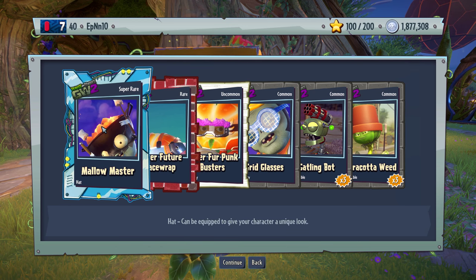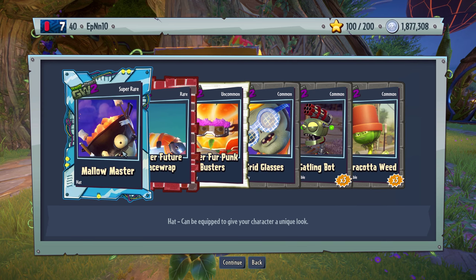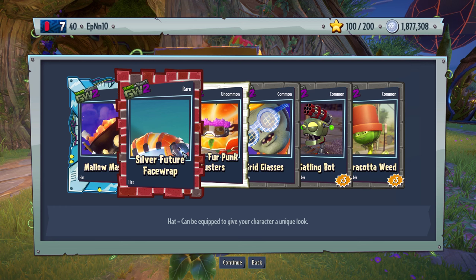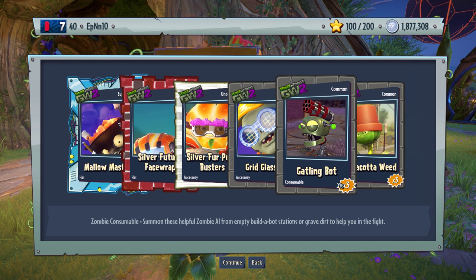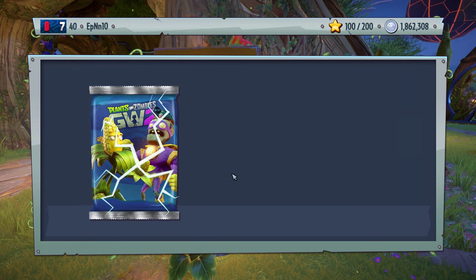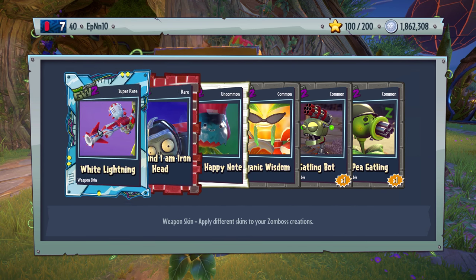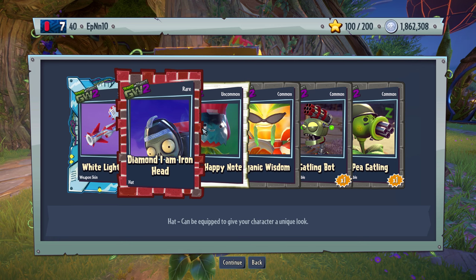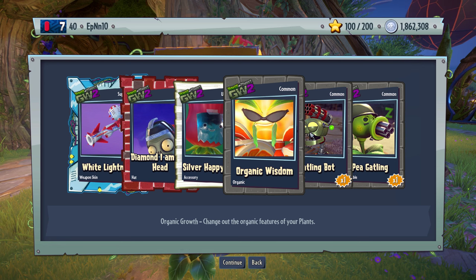Marshmallow master. That's for the engineer, right? I can see his lower face shape and whatnot. Great glasses, looks nice. White lightning — that's for the sky trooper, I believe. We got the gold version, I think. Silver happy face. Organic wisdom.